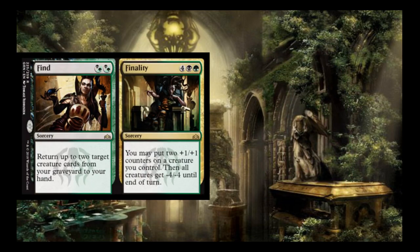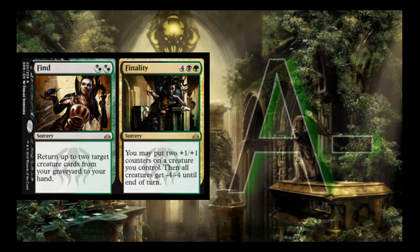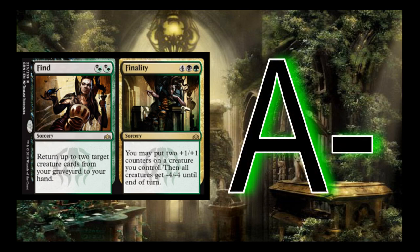Find // Finality is a hybrid black-green, black-green split card. Find returns up to 2 target creature cards from your graveyard to your hand — basically draw 2 for 2 mana. But the Finality half is the key: put 2 +1/+1 counters on a creature you control, then all other creatures get -4/-4 until end of turn. This is one of the least conditional removal spells in the set. I give it an A-. For 6 mana, you leave yourself with a larger creature and nuke everything else. Golgari actually gets bigger than almost any other color combination, so this might even be an A+.